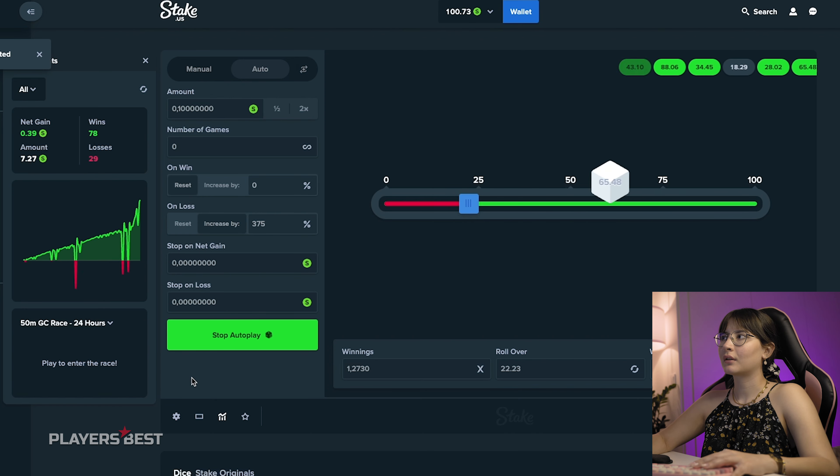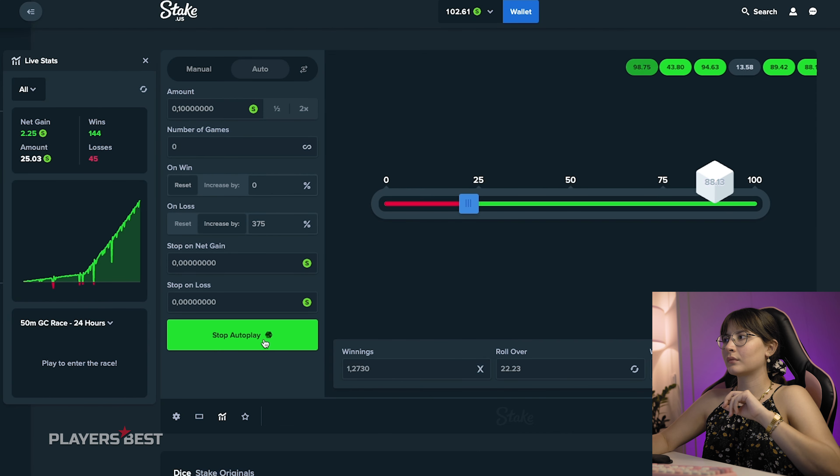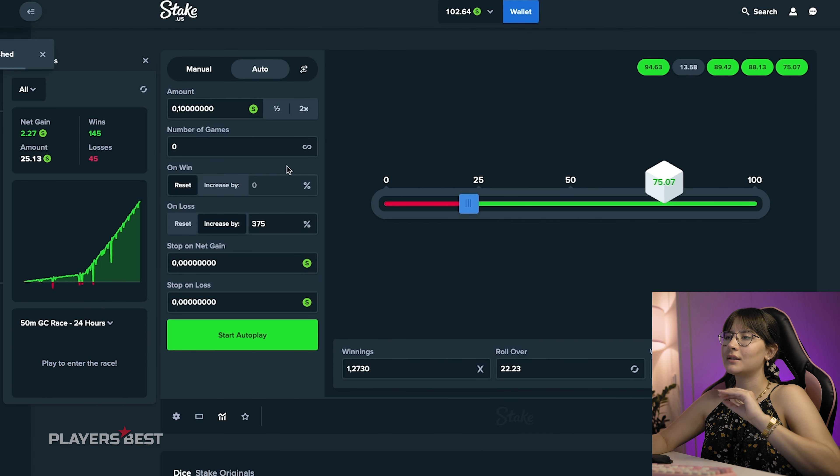In this video, I'm excited to show you guys this low balance dice strategy. We're gonna change the winning chance to 77.77.